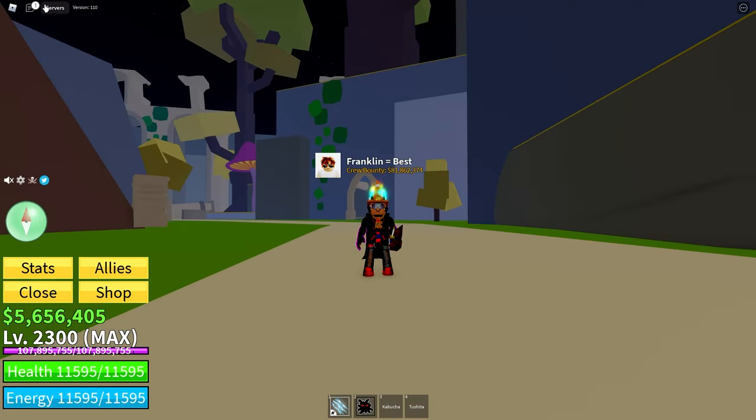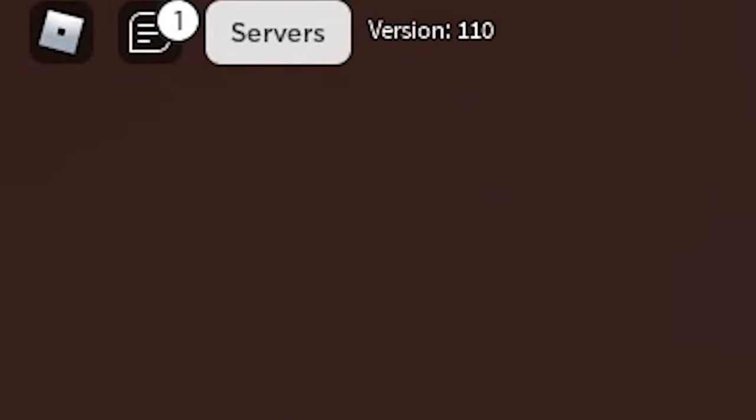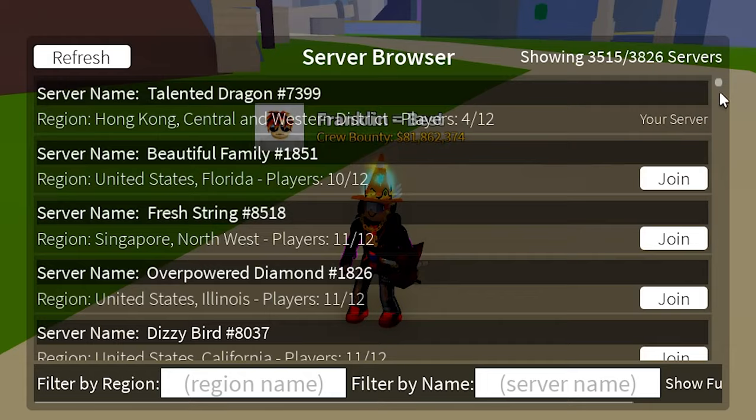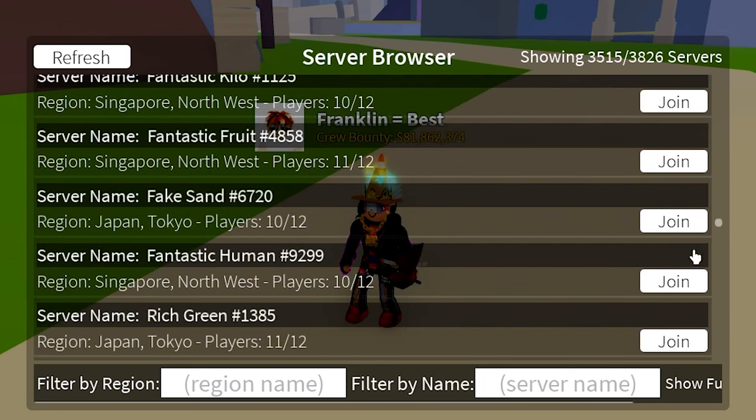After you've killed the boss, you can go to the top left, right here, to servers. When it refreshes, you come to this cursor down here, hold on it, go somewhere around the middle, and let go.